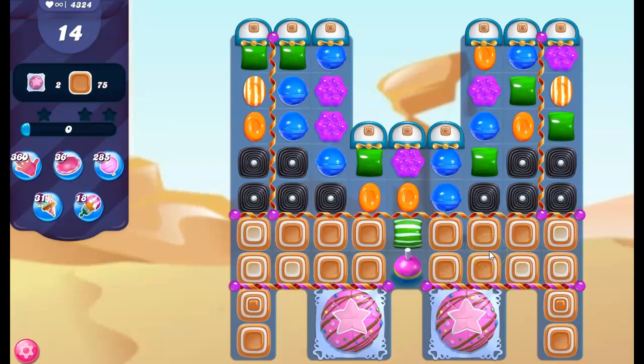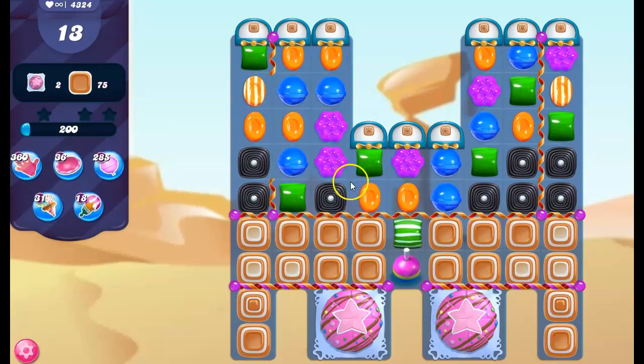There's a lot of toffee on the board. I'm not going to count it, so I don't know if it's enough or if we're going to need a whole bunch to come from here. But I'm going to first focus on getting rid of these cake bombs and then see what kind of position we're in. In order to do that, I think I have to clear out a lot of this licorice.